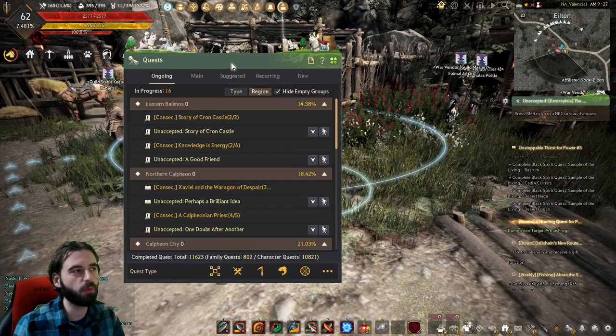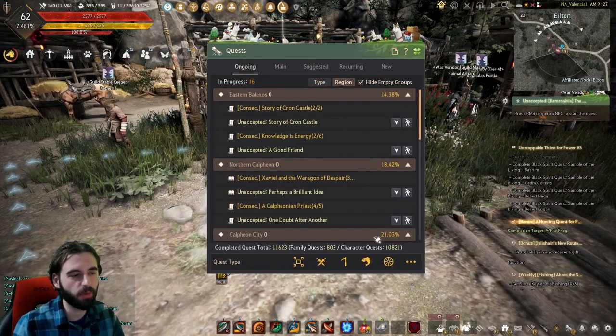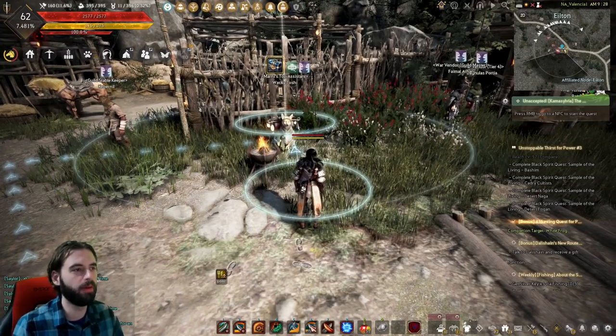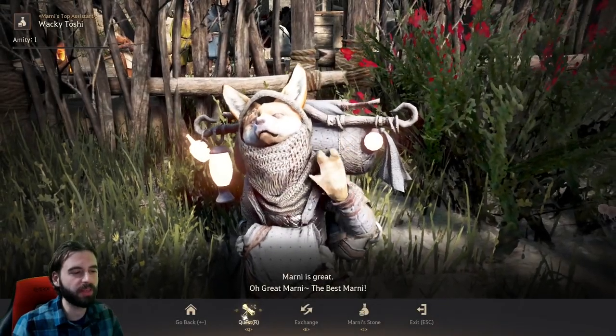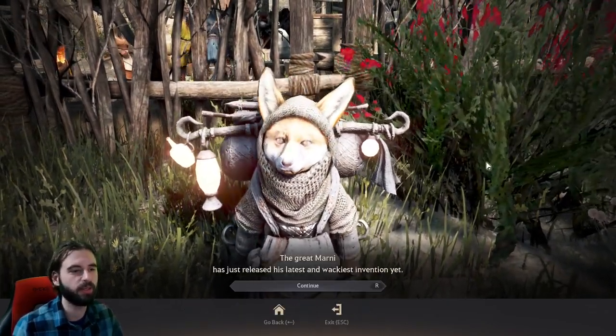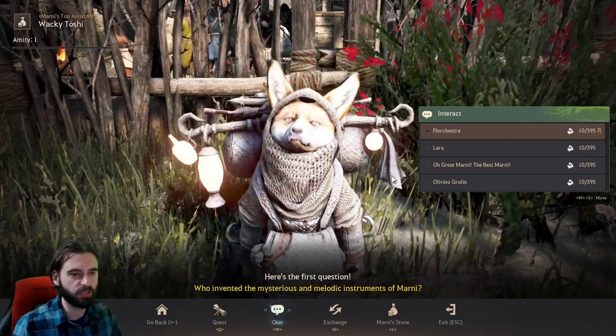Make sure you have all quests available in your quest log if you can't see the quest. Make sure that the All button is enabled, which is the O key on the keyboard. When you get over to Wacky Toshi, if you interact with them and click on the Quest tab, you will see the Marni Wave — Marni's Invention questline. Go ahead and accept that quest, and you'll be given a series of questions.